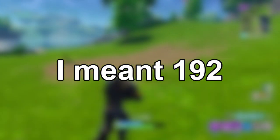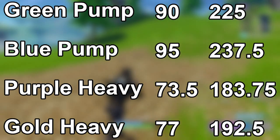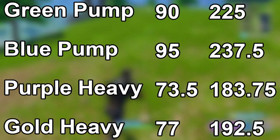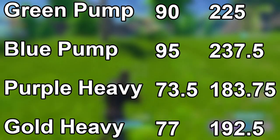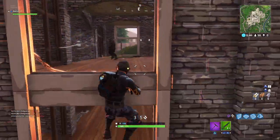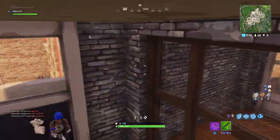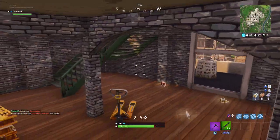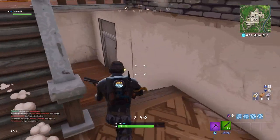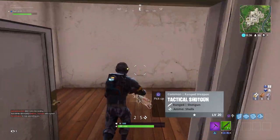That's not even 200 damage, meaning that if someone is at 200 health you could potentially one-hit them with a Pump, but you would not be able to do that with a Heavy Shotgun. Right off the bat, the Pump has a major advantage because it can potentially one-hit someone at any health range, whereas the Heavy Shotgun cannot kill someone in one hit if they have more than 182 health.